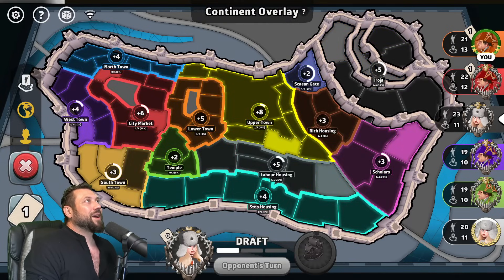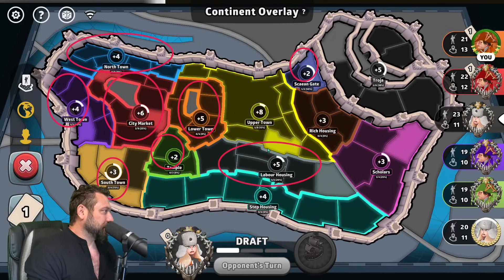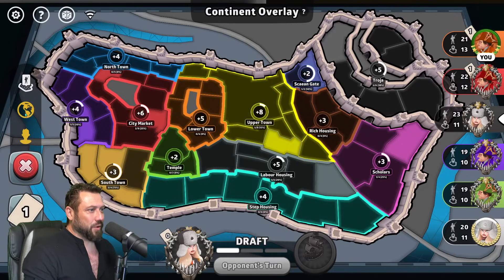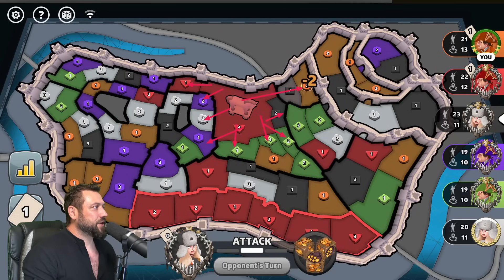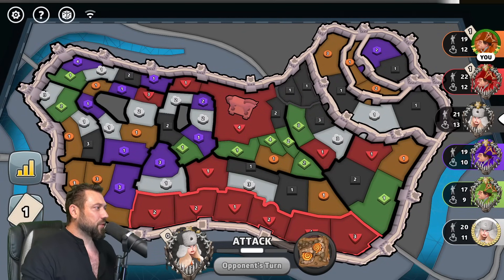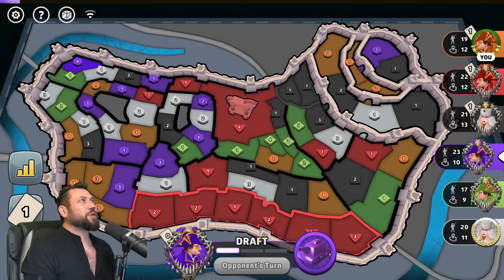In the final seat is Mahala Fukunaga playing as white, also USA flag. You guys want to see the bonuses on Troy - there are many, and that's part of what makes this map cool. North Town plus four, West Town plus four, City Market plus six, South Town plus three, Dues of Temple plus two, Say-In-Gate plus two, Lower Town plus five, Labor Housing plus five, Step Housing plus four, Rich Housing plus three, Scholars plus three, Troja in the top right corner is plus five on a two-point, and Upper Town in the middle plus eight. There's also the very interesting Trojan Horse territory which connects to nine other territories.